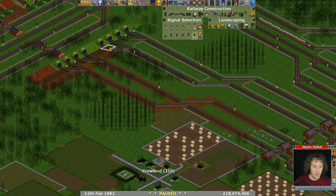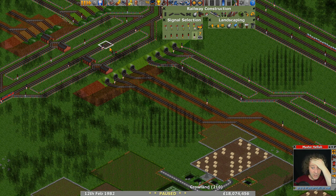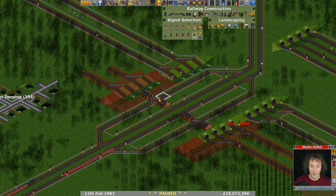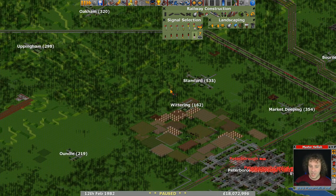Signals here — hang on a minute. Have I done this the right way around? No, I just did this bit the wrong way around. They want to be there and like that. There we go. So then we've got these bits to connect up. The question is, do we try and nip under Stanford?